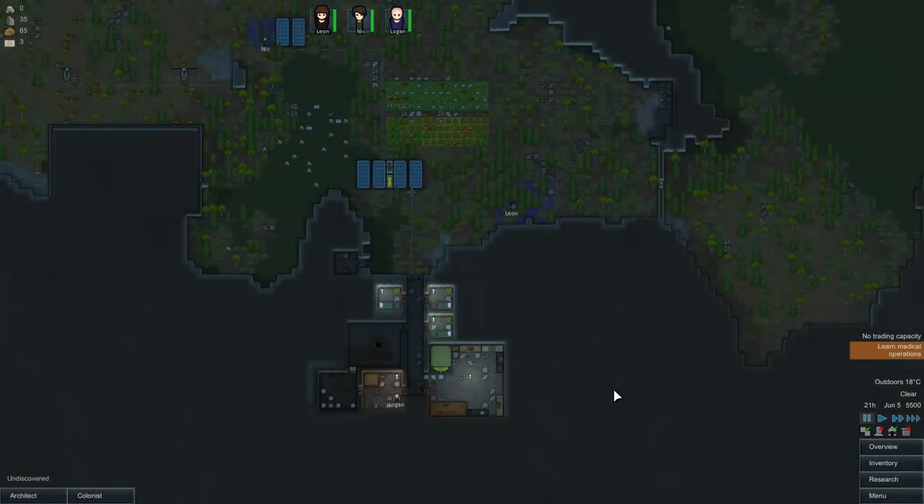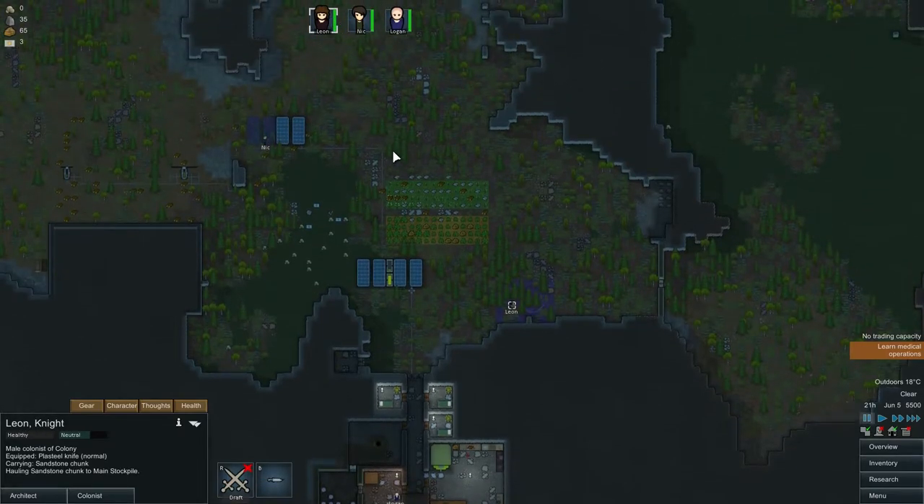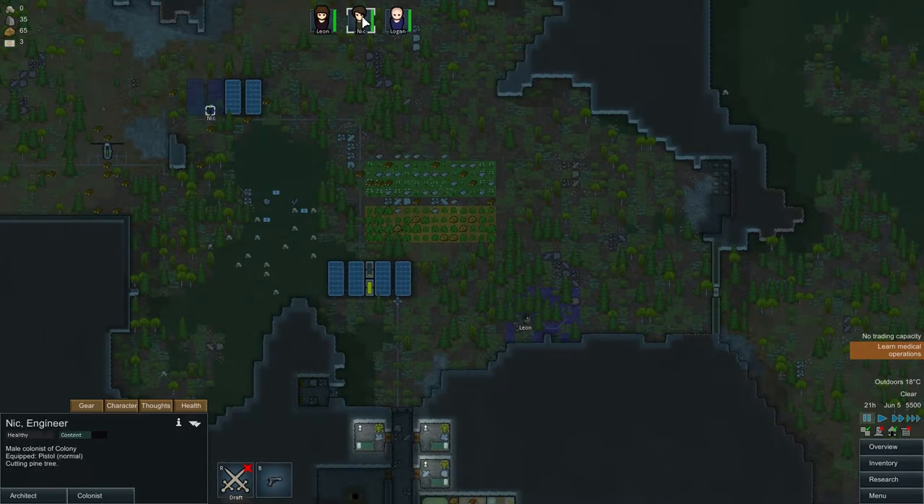Hey guys, gals and Legionnaires, Rykon here and welcome to episode 7 of Let's Relax with RimWorld. You might notice things look slightly different — I've got my mods properly implemented now. I was having some issues before so they weren't properly displaying. Now we can click on our colonists up the top here which saves a lot of time and makes the game a little bit easier to operate.